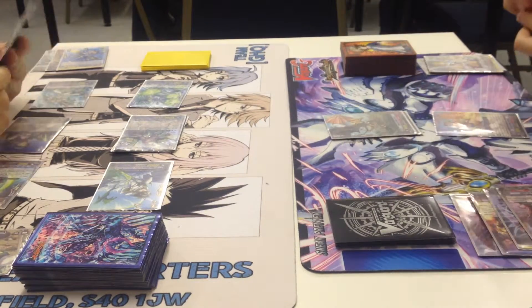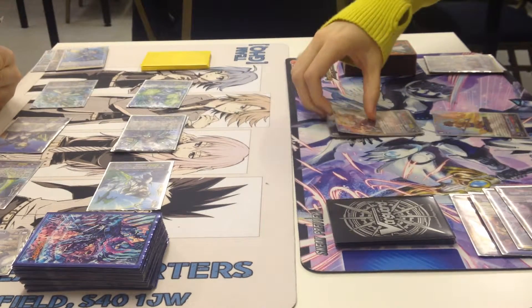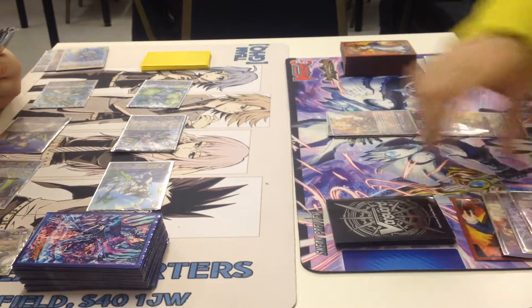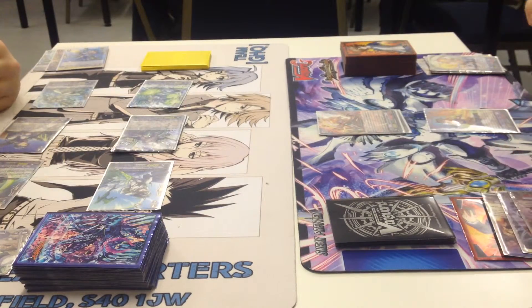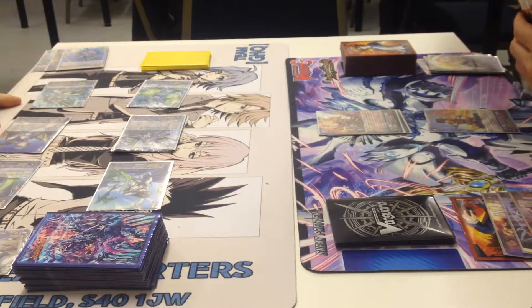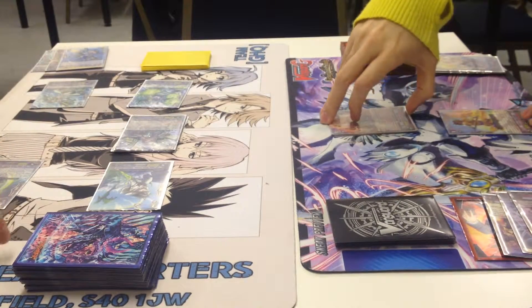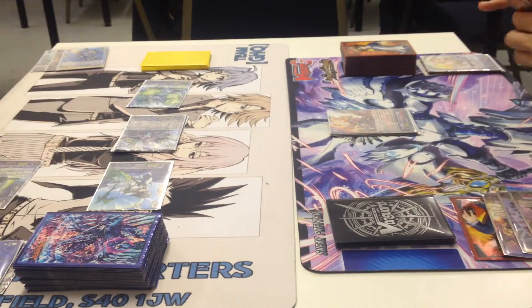Stand and draw. Ride Heroic Saga Dragon. Then the on-ride skill — counterblast one and soulblast one to retire a grade one or lower unit. I choose the Cadet — Marios. Then Sadi moves to soul for his skill; the opponent chooses a rear guard to retire this time. Hermes is gone.